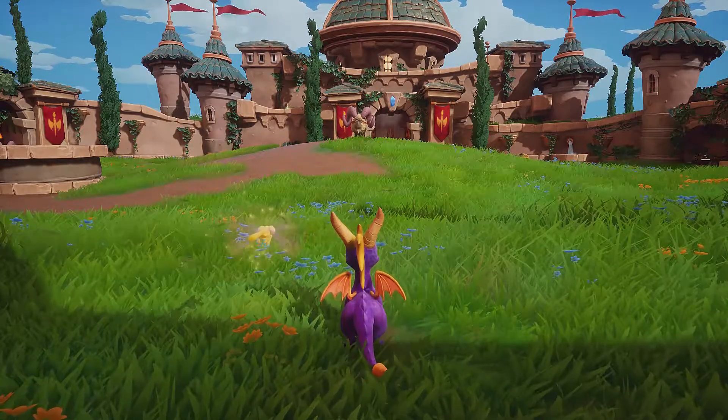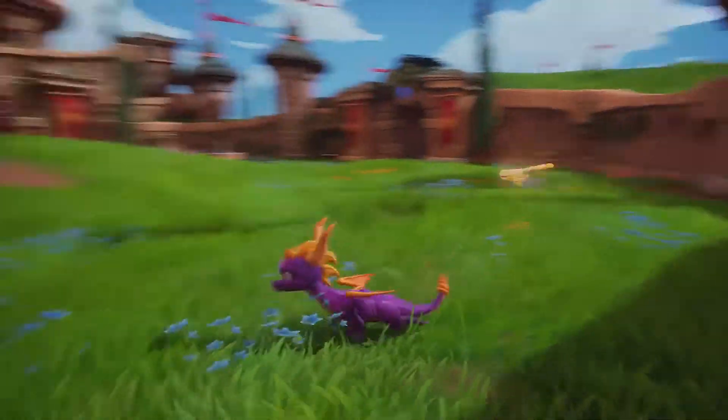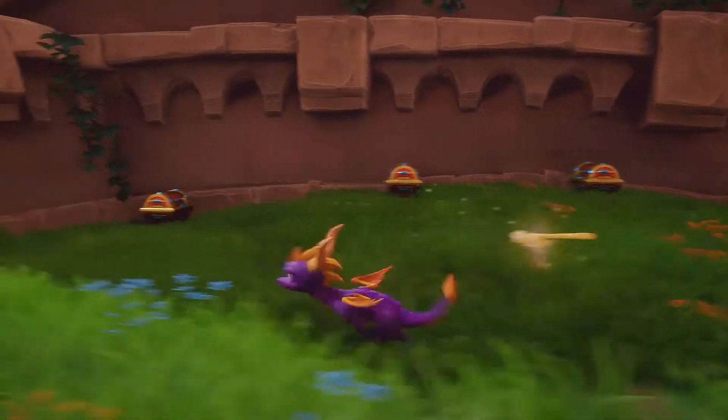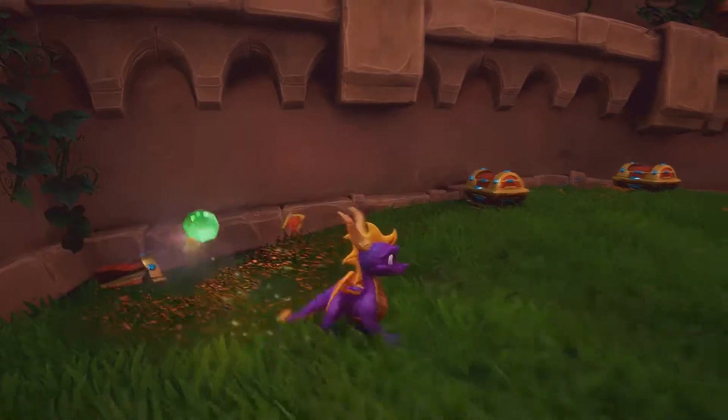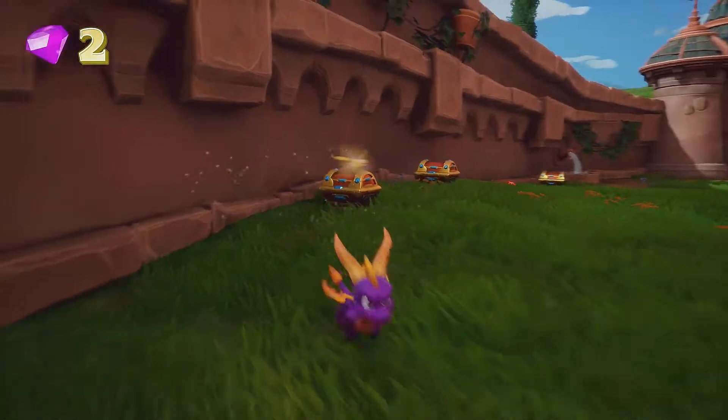This area has four dragons, 200 gems, one egg, and the enemies you encounter are rams, shepherds, and the thief who holds the egg. To get your health back, you need to take down sheep.